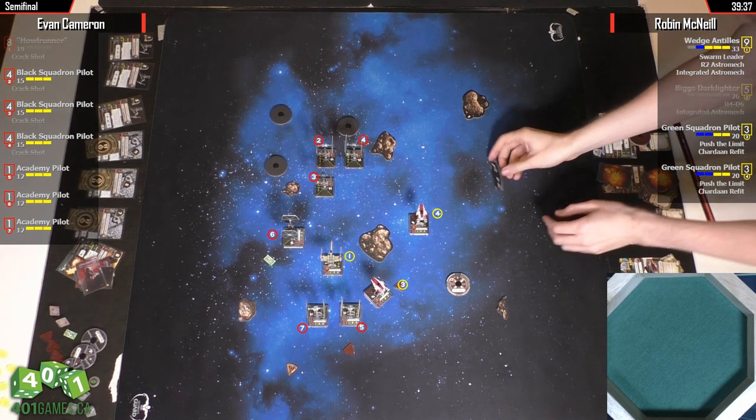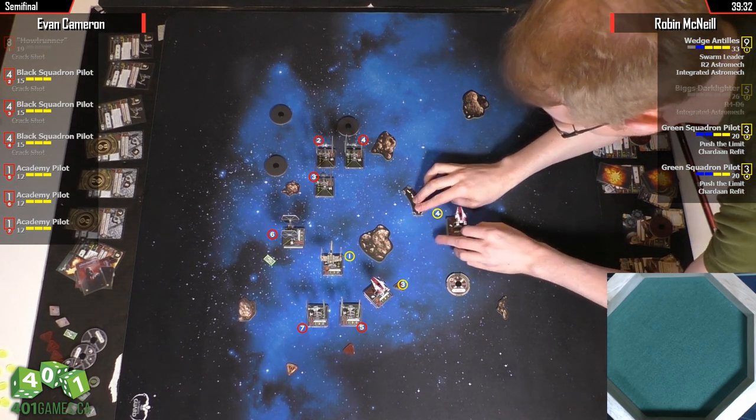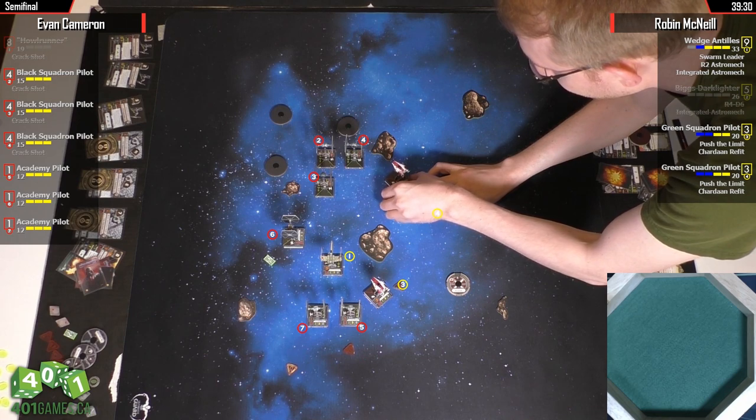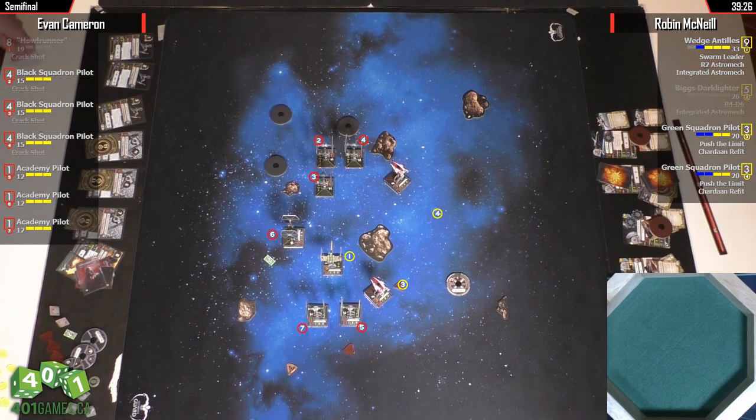Yeah, now he's too close to the rock. He could be — a 2-forward would keep him out of arc, but he also has no Swarm Leader because these guys are all moving out of the way. I wouldn't even bother evading here.